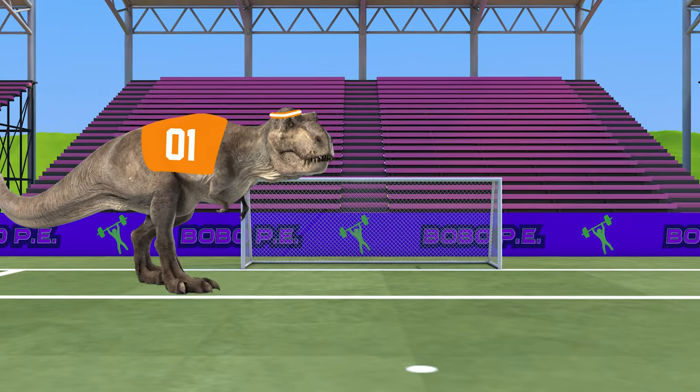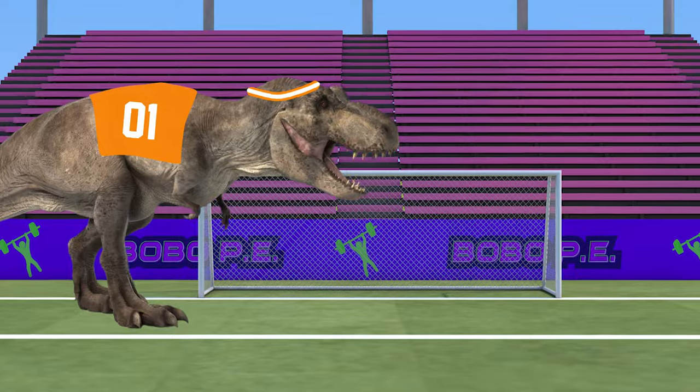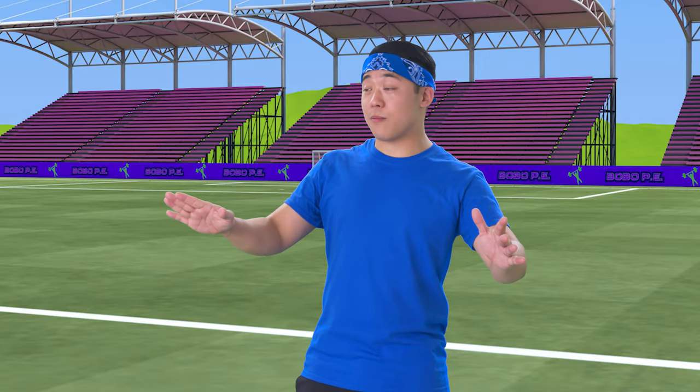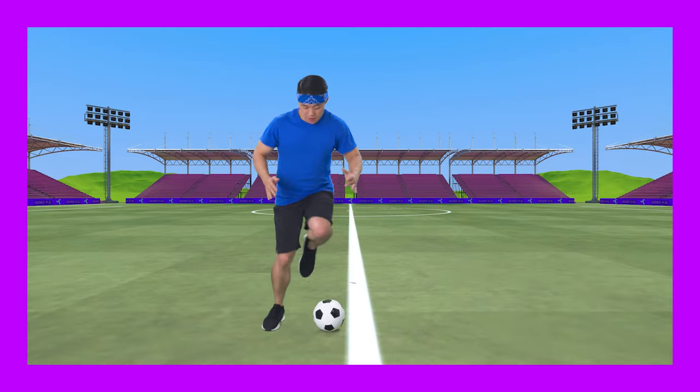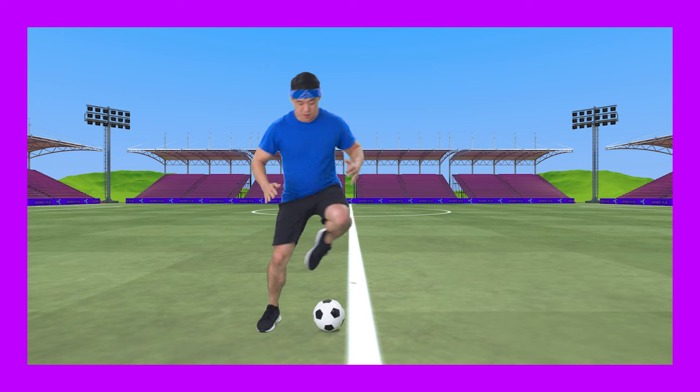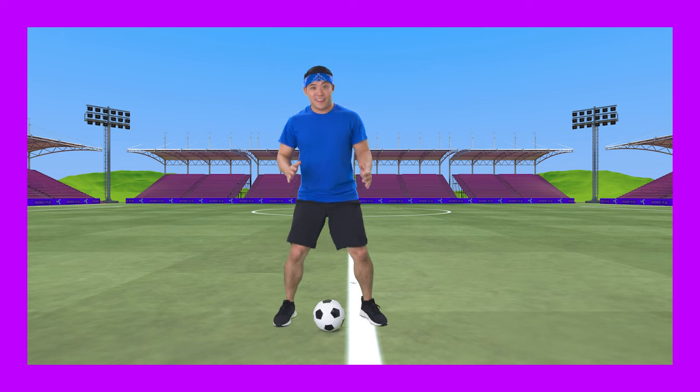We got one remaining dino goalie here, and he's the king of them. Thankfully we don't have to worry about its arms doing much, but it's still a massive beast to get by, so let's build up our leg strength. Jump over the ball sideways, landing and balancing on one leg, then jump back with the other leg.